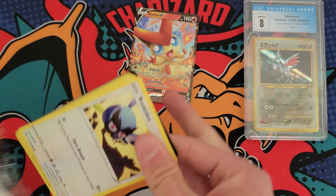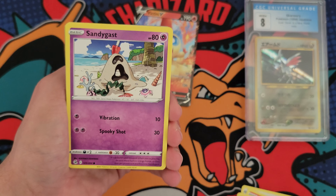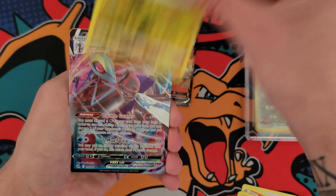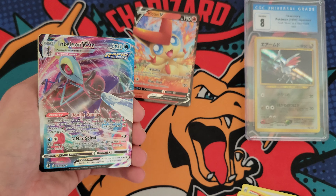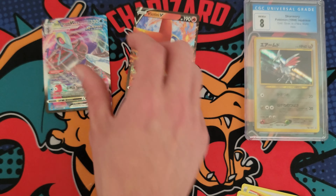Pull an Alt Heart — I hate saying that — but that would be nice. Let's go ahead and pull a Mew, Sandy Gas Morpico, and an Inteleon VMAX. Alright, we got two hits out of the two English packs. That doesn't ever happen.